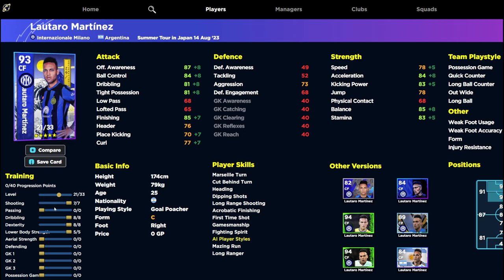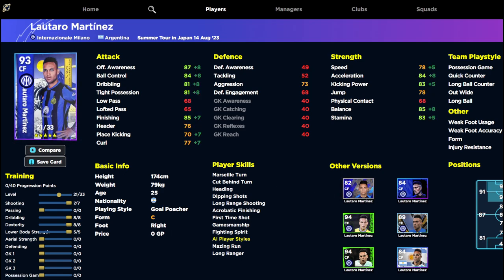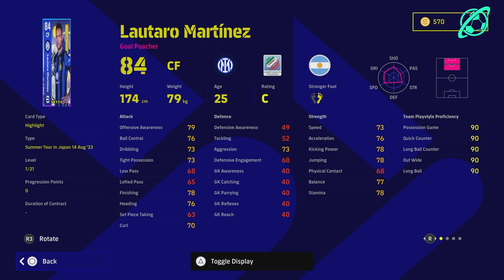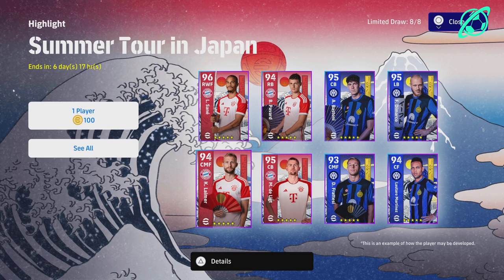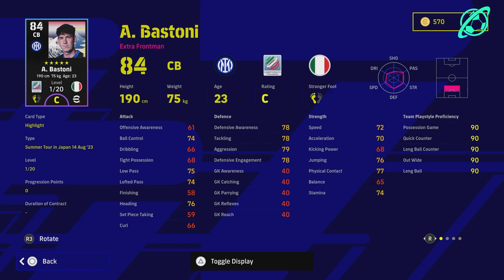With 21 levels maxed out, Lautaro gets 87 offensive awareness, 85 balance, 84 acceleration, 84 ball control, and 85 finishing — a very decent standard card. However, the big disappointment is the level count: only 21 levels. If he had 33 levels like originally shown, he'd be a really nice option. For comparison, Sané from the Bayern pack had 26 levels and goes to 96 overall. I feel Martinez should have been given the same level depth, which actually makes Bastoni the pack pick I'd recommend most, despite his 20 levels.